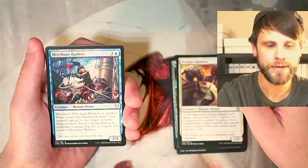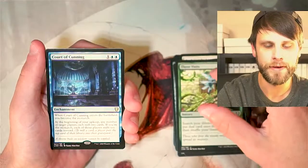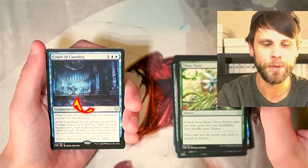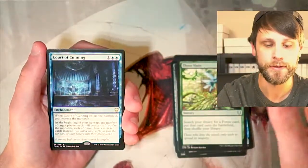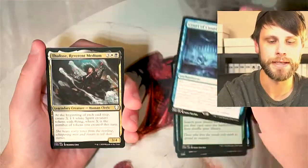Merchant Raiders, not bad. We've got Three Visits. We have got our first rare — there is potential to get multiple rares here. Court of Cunning, one and two blue for an enchantment. This was all part of a new cycle introduced in Commander Legends — all very, very powerful and very much Commander Staples, in my opinion.